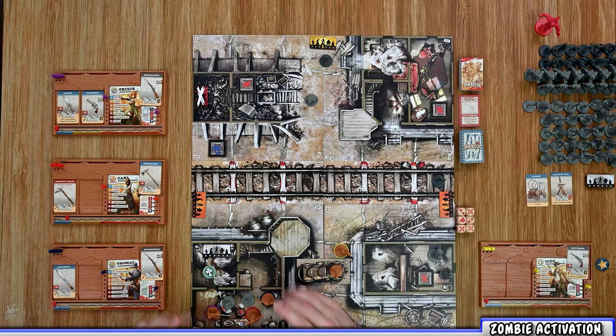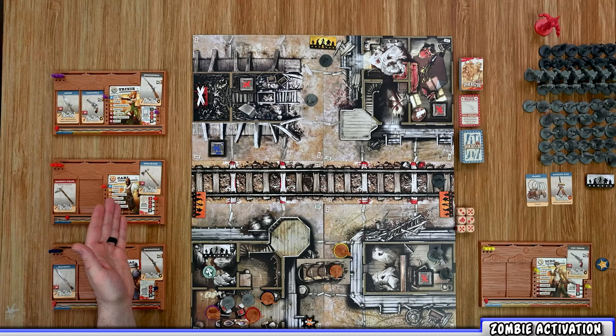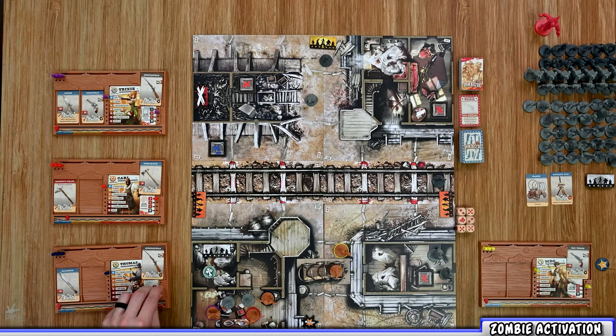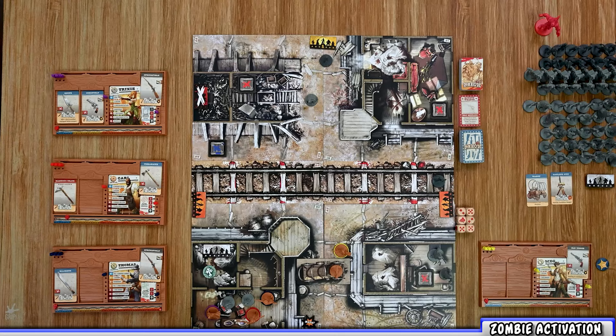You can start activation in any order, but it's recommended to start with zombies sharing a space with survivors. For example, two walkers in the same space as Thomas, Carl, and Trixie — each walker does one damage, so two total damage to divide among three survivors. Players decide how to split it. You could have one survivor take all damage, or divide it — for example Thomas takes one and Carl takes one. That ends those zombies' activation, and you move on to the others.